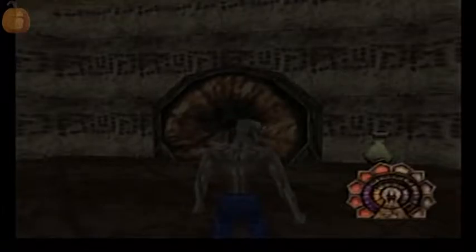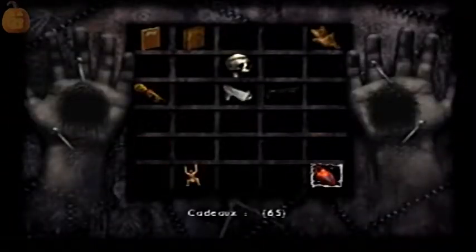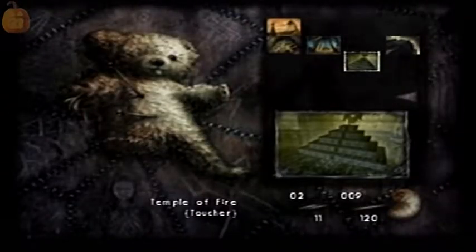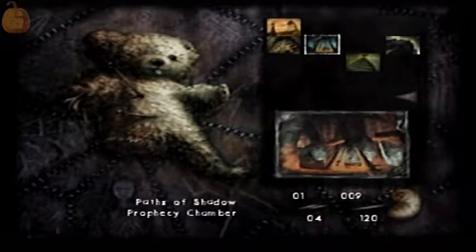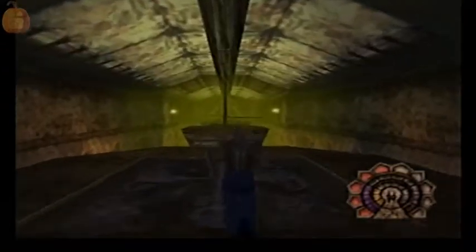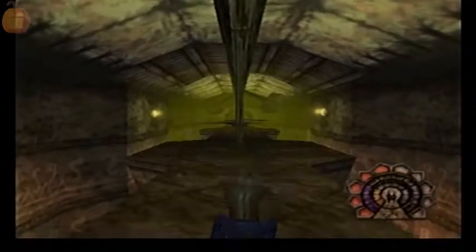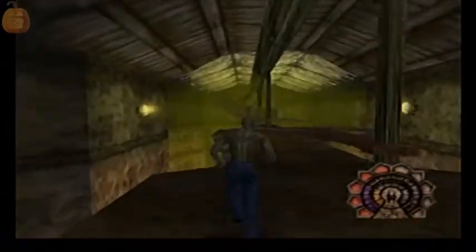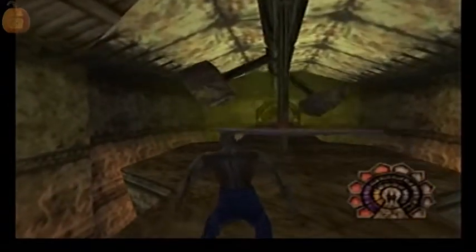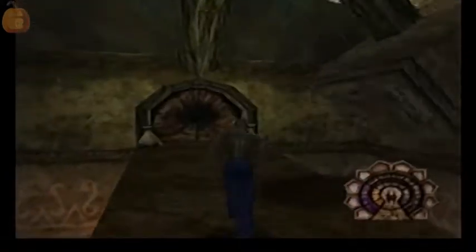Hello everybody and welcome to part 6 of my Shadow Man for the N64 walkthrough. Here we are at what is now known as the Fire Temple. I went back to see what it was doing and noticed this was actually a location, so it's pretty cool how we can teleport here now. When I finish this place up I'll probably backtrack to Louisiana and see if I've missed all the cadeau and other stuff.